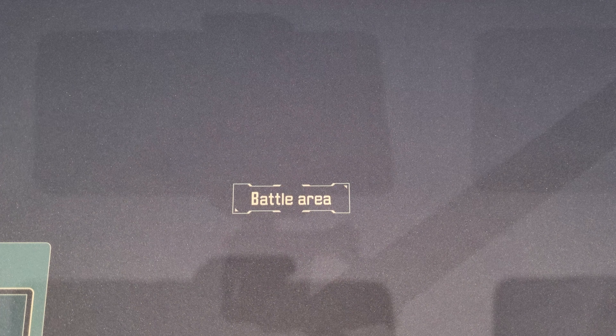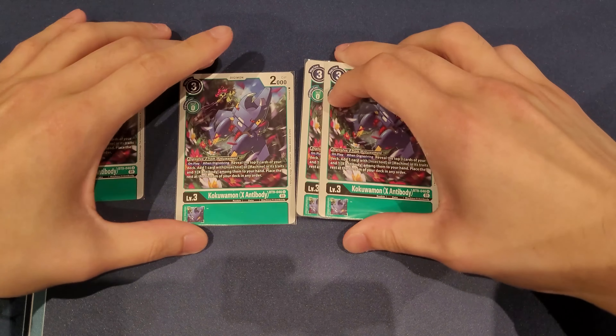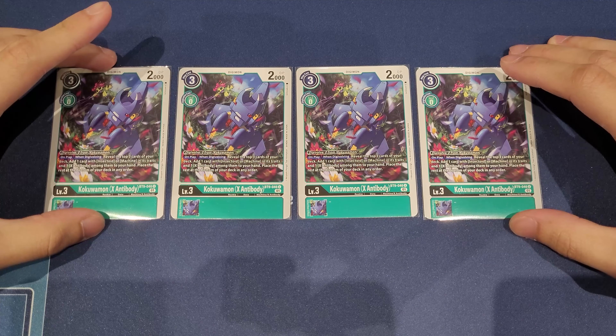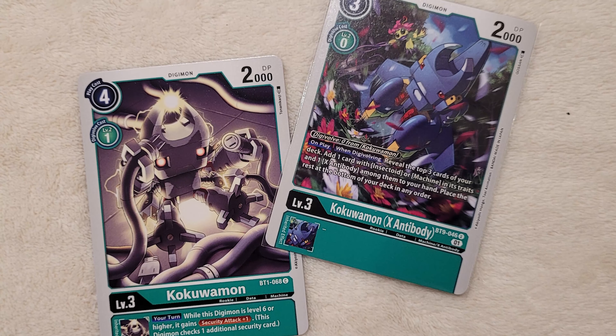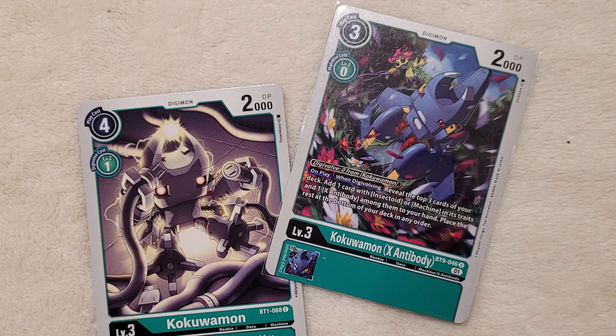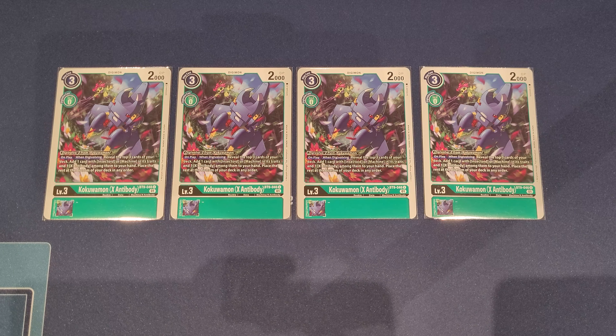Now let's talk about our rookies. First up is the brand new rookie from BT9, Kukuamon X Antibody. It can digivolve for zero on top of a Kukuamon. Its main effect is on play or when digivolving — we are mainly on-playing this card to search the top three, grabbing one Insectoid or Machine trait Digimon and one X Antibody option. This is our main rookie searcher of the deck and you want to maximize this card at four copies, 100% of the time.